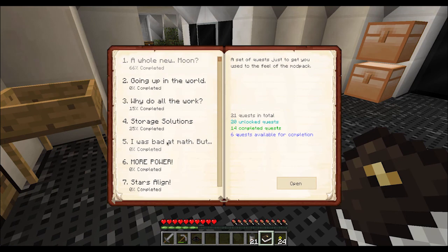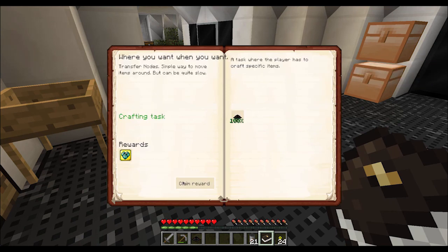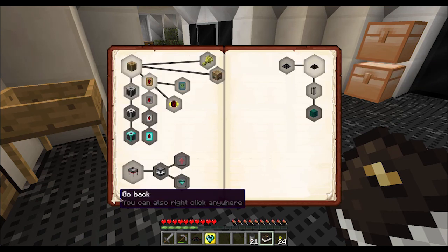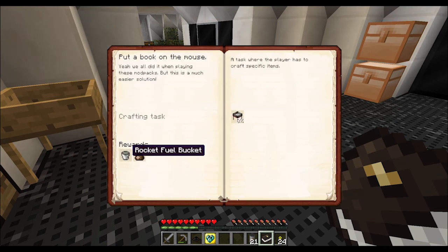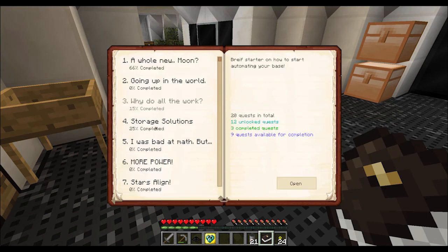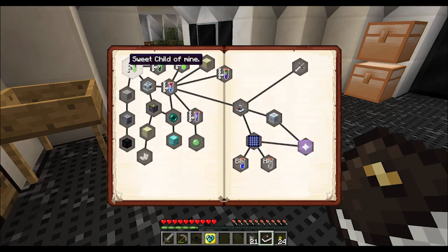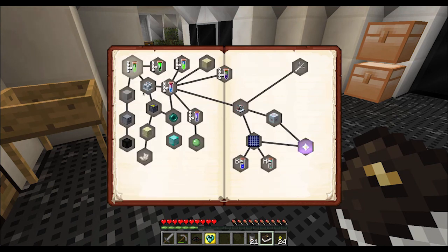The other quest is, why do all the work? You get a stack upgrade, which is not terribly useful. Rocket fuel in a bag. I was bad at math. Is this where you get sucrose? Yeah, I bet it's right there. You make one piece of turf, or maybe after that one.